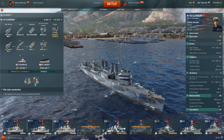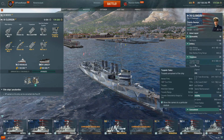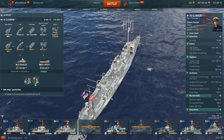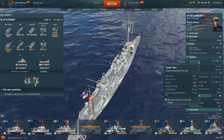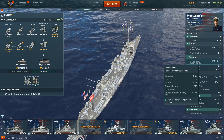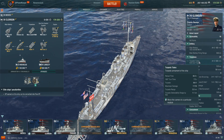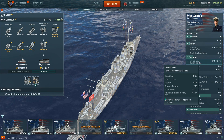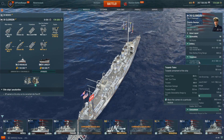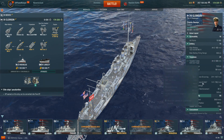We also get upgraded torpedoes. We have the same number of torpedoes in the same configuration — four triple launchers, two on each side for six each side. They have 5.5 kilometers range, 56 knots, so not any faster, but they do 11,733 damage, which is more. They have a much longer reload time of 66 seconds, so no longer do we have the short reload time of the 5K torps on Wix. We now have much longer reload time for those torpedoes, but they hit like a truck. They are also the same stealth factor at 1.1 kilometers.